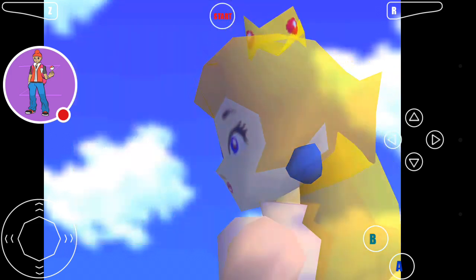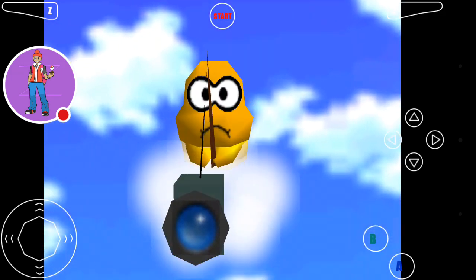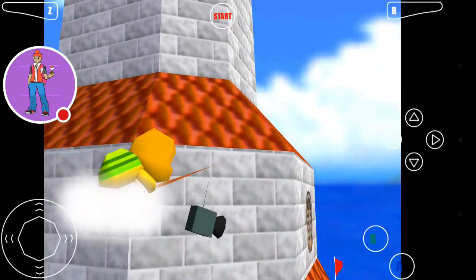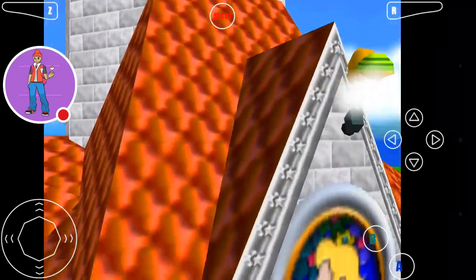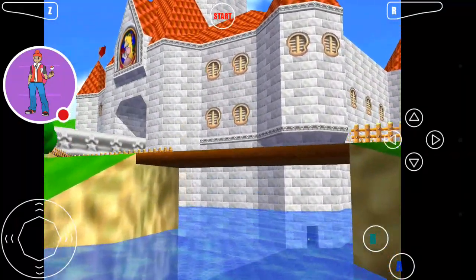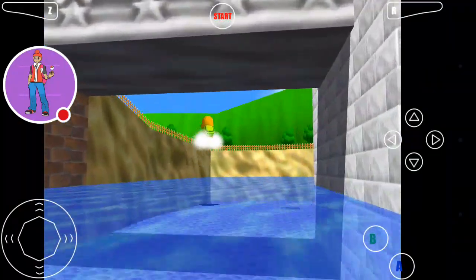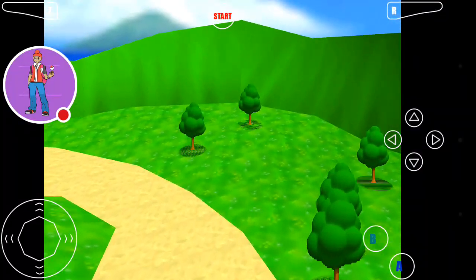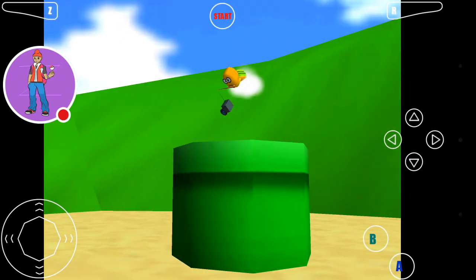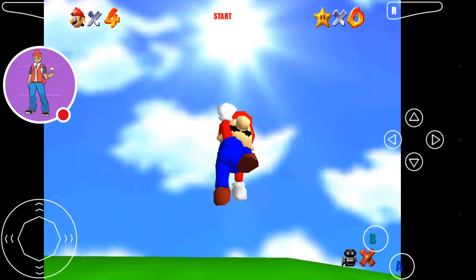Okay, so Peach just invited us to the castle. There's a lot too — that's the castle. Yeah, we're jumping over the pipe and we are in Mario.